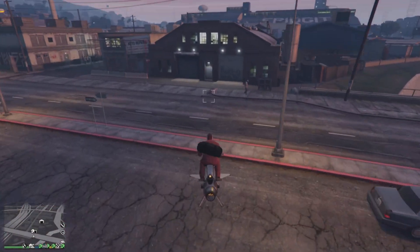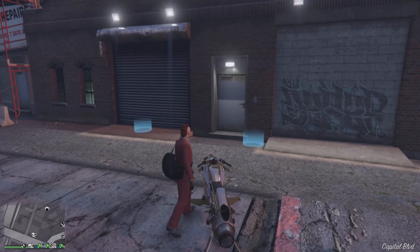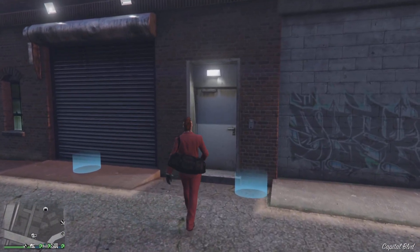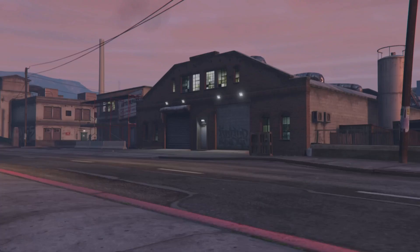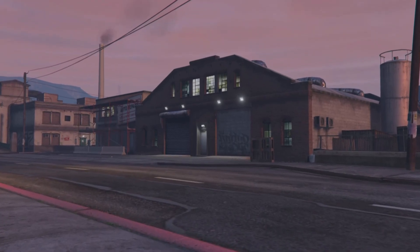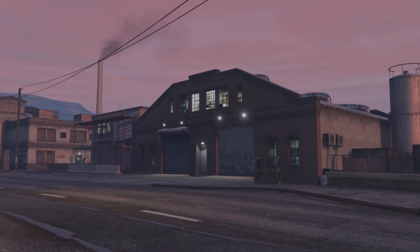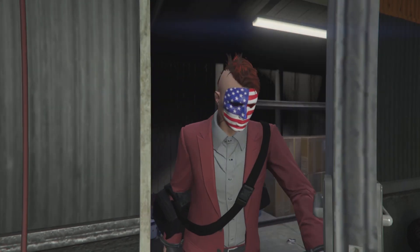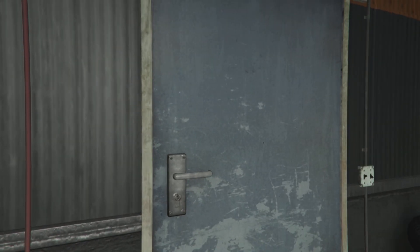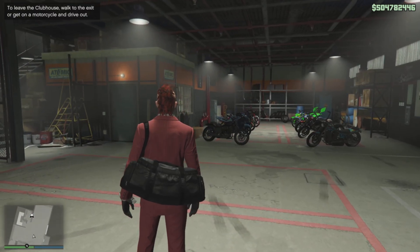Hey, what's going on everybody, it's Tylarious, aka Ty Killington. In today's video I'm going to be talking about the MC biker businesses — this is a 2021 updated version with everything you need to know. It's perfect timing because this week not only are the clubhouses 50% off, the biker businesses themselves are also 50% off, and it's double cash money payouts for biker business sales.